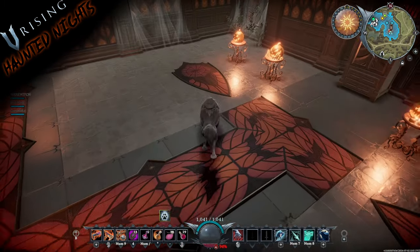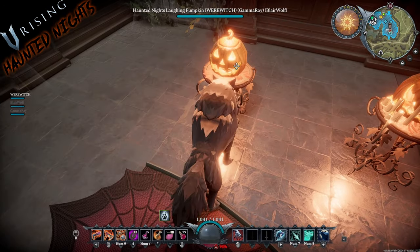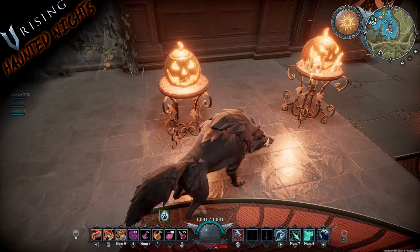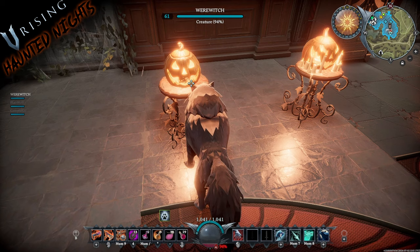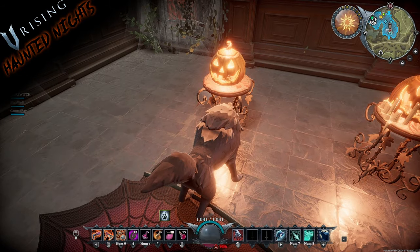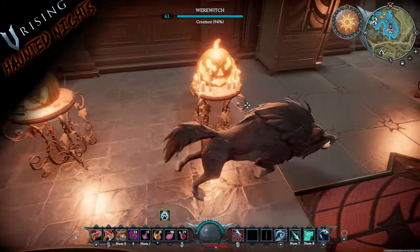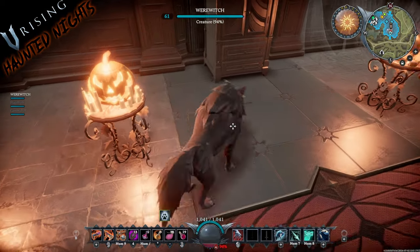These jack-o-lanterns are awesome — they give off really cool lighting. I don't believe you can change the color on these, and the same goes for the gourds and floating gourds. It's going to be this orange default color, but look at the detail they put into these — they're just wicked.